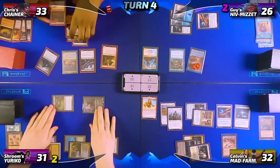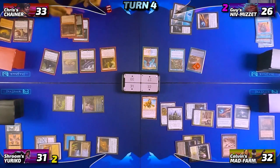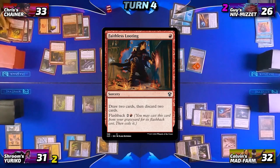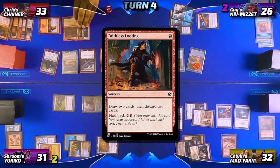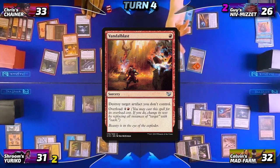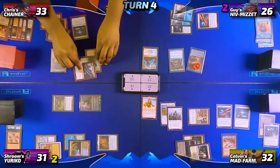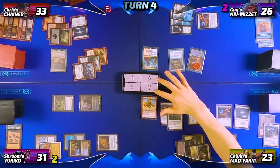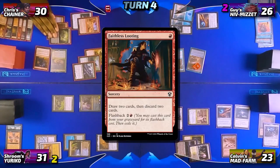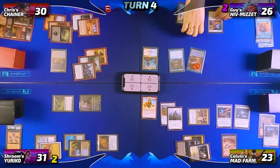Chris buys back Squee and draws his card for turn. In his first main phase he taps for one and casts Faithless Looting — Guy draws a card from Rhystic Study — Chris draws two, discards two including Squee again. Then he taps for one more red mana and, not paying the Rhystic tax, casts Vandalize targeting Calvin's Hope of Ghirapur — Guy draws a card again. Chris heads into combat, attacking Calvin with three creatures, dropping him to 23. Guy notes he loses a life for Force of Will. In his second main phase, Chris pays three life to play Shatterskull the Hammer Pass untapped, then flashbacks Faithless Looting — not paying the Rhystic tax — effectively milling two cards into his graveyard before passing to Guy.